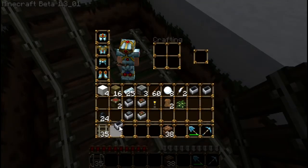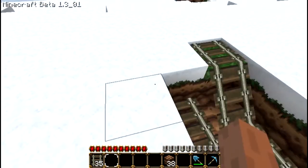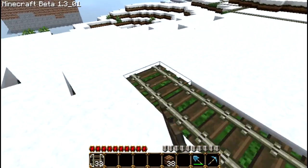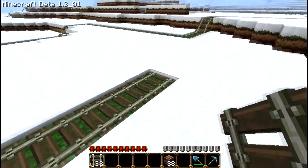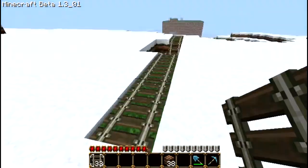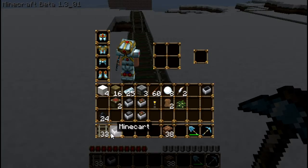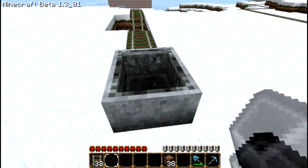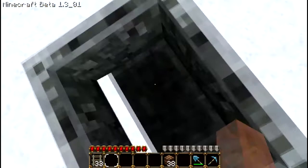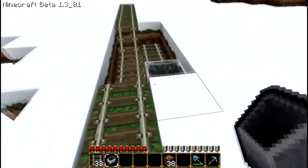And you just put one minecart there, and then you put yours - let's just make this a bit further. And then you put yours at the start. As you can see, there's a second minecart run that takes me somewhere else on the map. Then you just put yours here and let's see if this works. See, as you can see, the minecarts sort of got attached, and then they got faster and faster.